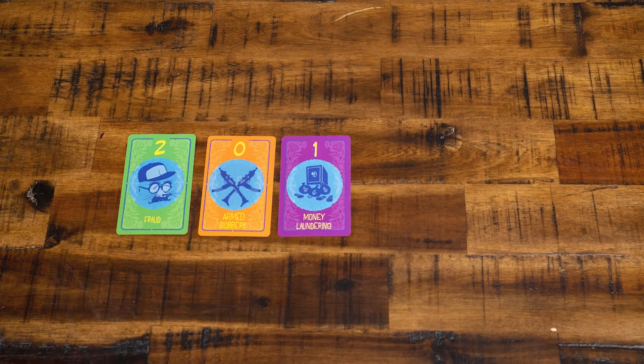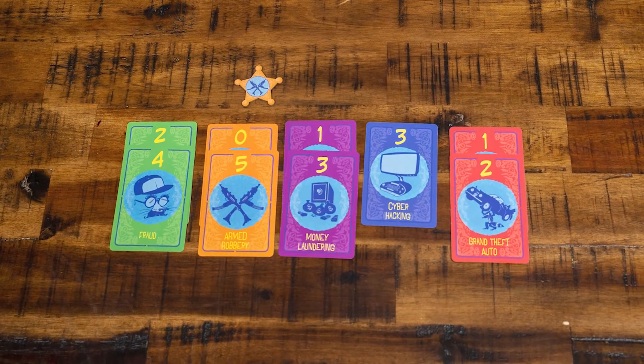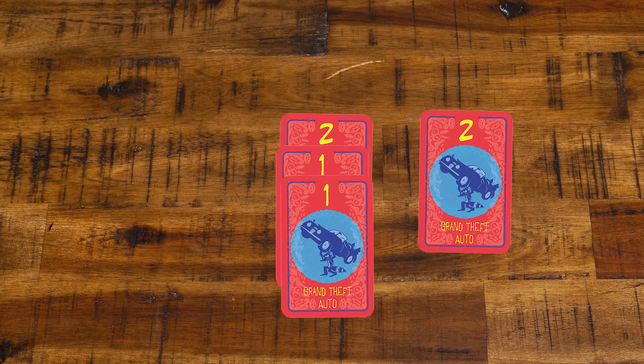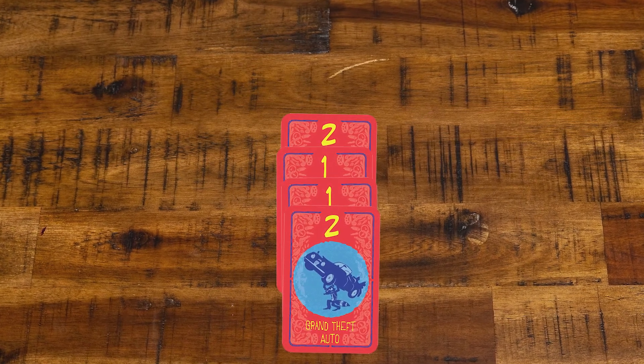The first player to collect 2 of a kind of a particular activity earns the star token, which is worth 5 points at the end of the game. Cards are awarded top down, so if two players complete a set of 2 at the same time, whichever player had played the higher investigator card will win that 5 points. If a player ever collects 4 of a kind, they have investigated too hard and they discard all cards of that activity that they have acquired.